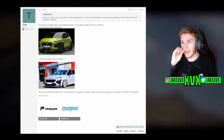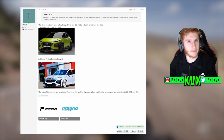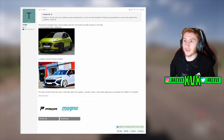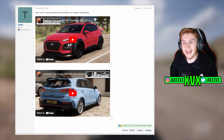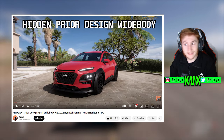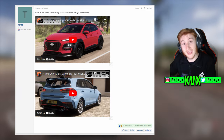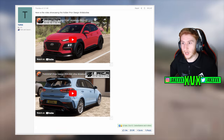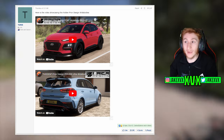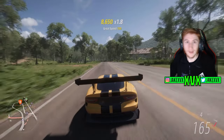There's another piece of evidence: a couple of videos ago we spoke about how two new cars that came to the game actually have Prior Design body kits in the files that aren't accessible in-game. While I don't condone modding or cheating, someone has managed to get them onto their car — on the Hyundai Kona N 2022 the Prior Design body kit is visible. Maybe these Prior Design body kits are being held off for a potential body kit update. So the evidence so far: Prior Design body kits in the files not yet accessible, the coming soon body kit icon, and all the recent text strings — all talking about body kits.